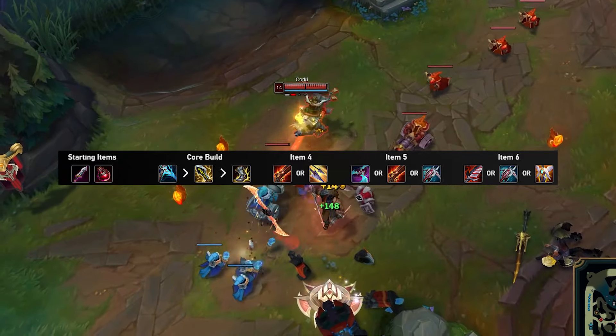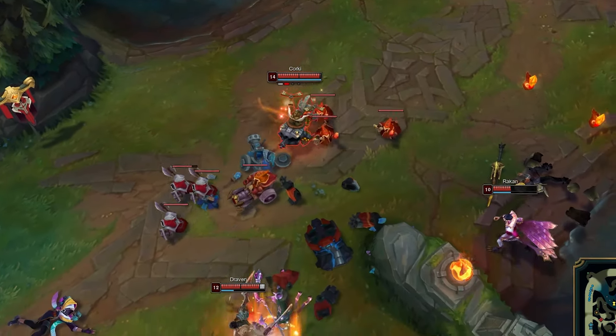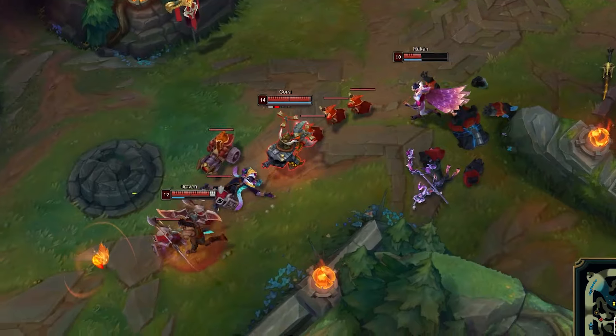Remember that now you're an actual AD carry, so focus a lot more on auto attacking and kiting. Take Flash and Exhaust. Max E, then Q into W.